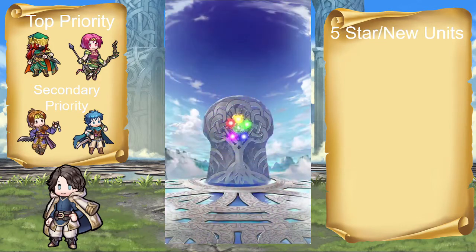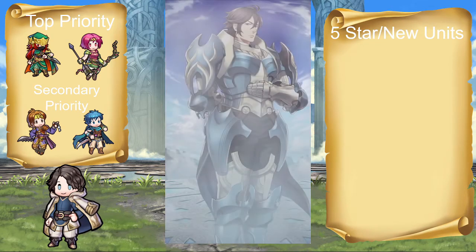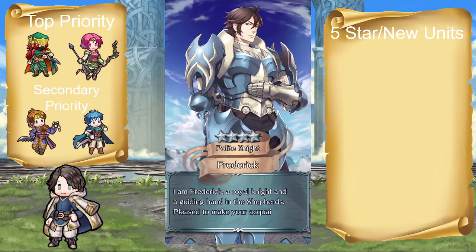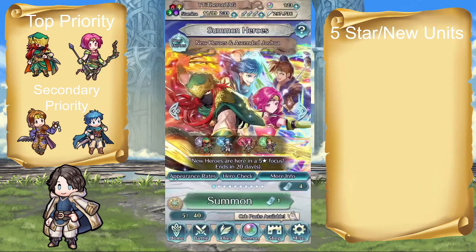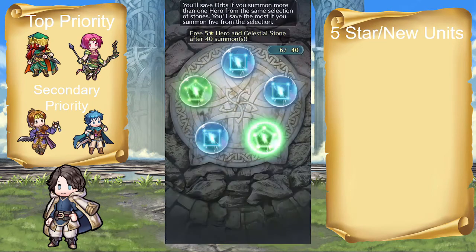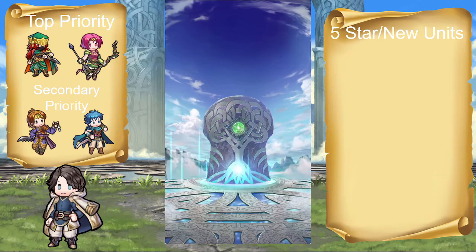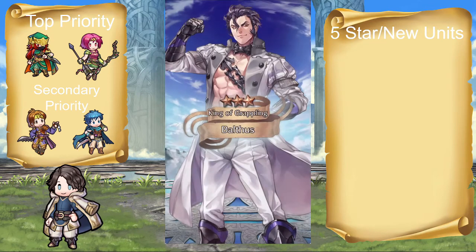Up there in top priority, we've got Neimi with the Rapid Crier Bow — really calling her out on that one. A built-in attack speed opening, and it gives her plus five to all stats, and boosts her attack by however much bonuses she gave to her allies within three spaces. Essentially what that means is whatever bonuses she gave her allies, she just takes them all back and puts it right into her attack. That's honestly crazy, and I love it.